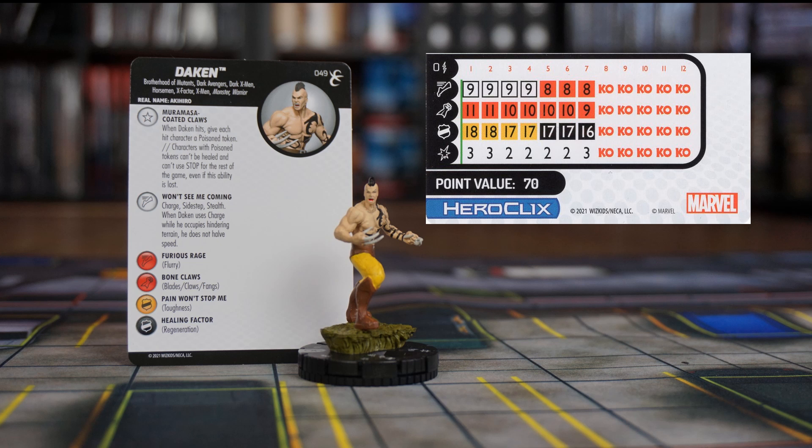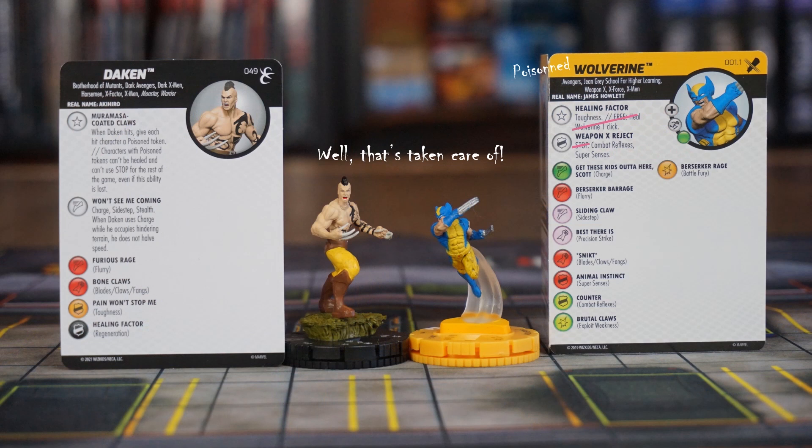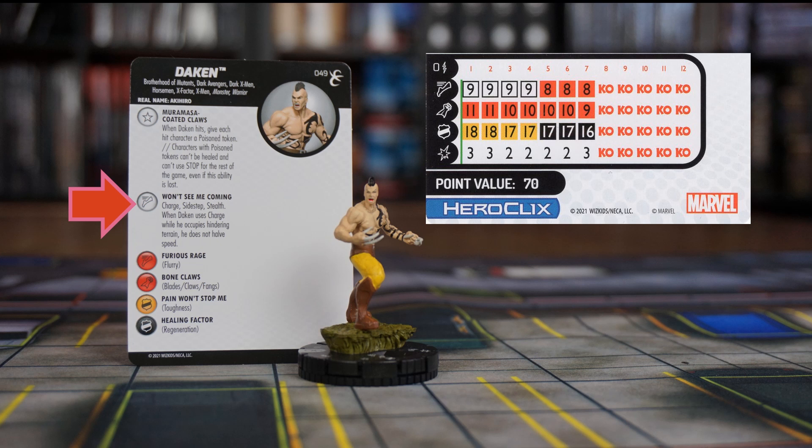The rarest figure in this booster is Dakin, and he is something. His trait is a healer and stop click killer. When Dakin hits, each hit character gets a poison token, which prevents them from healing and they cannot use their stop clicks for the rest of the game, even if Dakin is knocked out. There is no way to get rid of a poison token, at least not mentioned on this card. If you've played against Wendigo from the Dark Phoenix Saga set or Wolverine from the Regenesis set, you'll know how useful this is. On top of this, Dakin has the Won't See Me Coming special speed power that grants him Stealth, Sidestep, and a Charge variant that doesn't cut speed in half if he occupies hindering terrain. He has a lot of keywords to work with. I think he can be very satisfying to play. Expect your opponent to target him first if they have healers or stop clicks they're counting on.